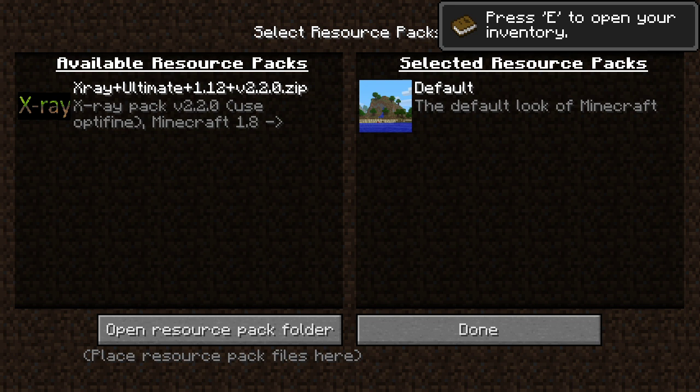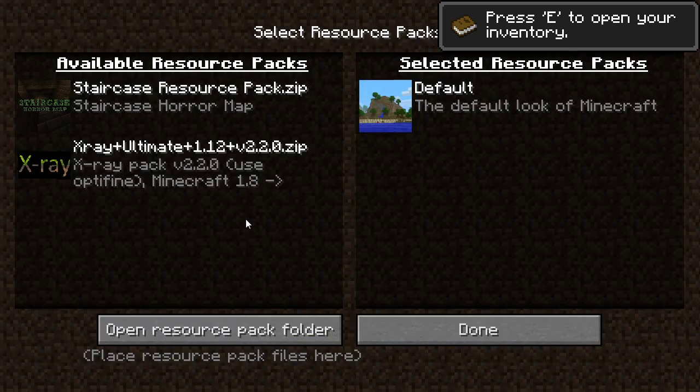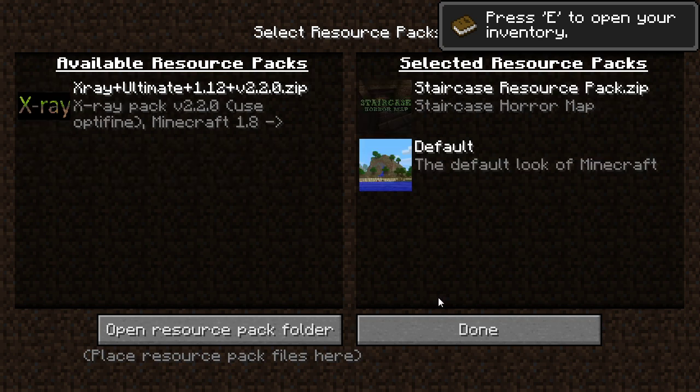Right, hold on. Let's just chuck it in. Where is it? We've just got to move shit around. Staircase resource pack - boom, throwing it in. And then I've probably got to refresh. Done. Resource packs - there it is. I'm pretty sure I put that in before, but sure. Maybe I put it in the wrong place.